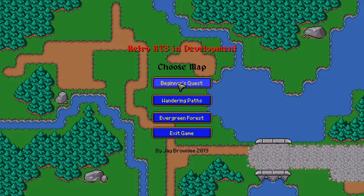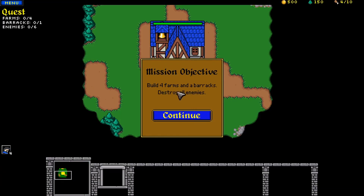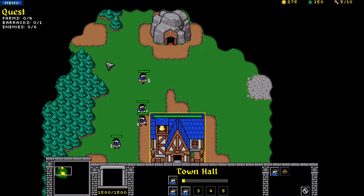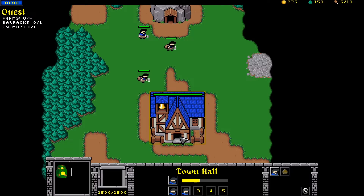I did some more work on my RTS game that I'm making and I want to show you a level that I made. The mission objective is to build four farms and a barracks, and destroy all enemies. This would be a level that you would start at the beginning of the game, just to kind of teach you how to build a base and that sort of thing.